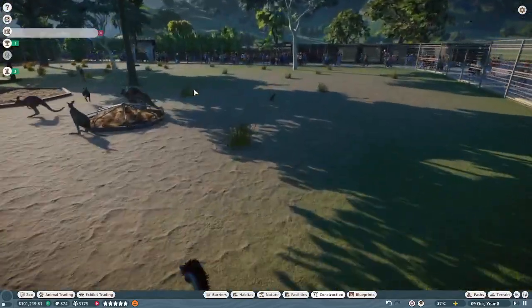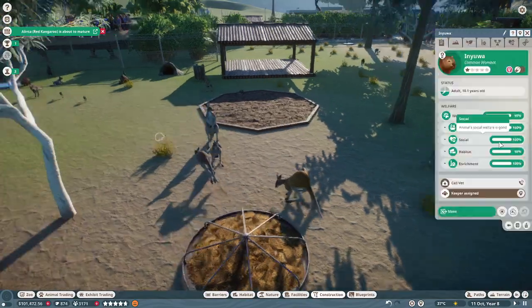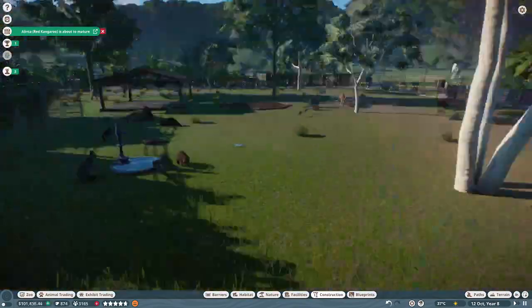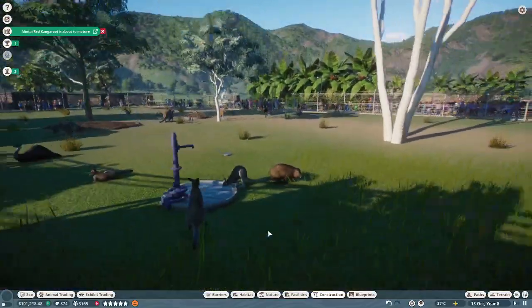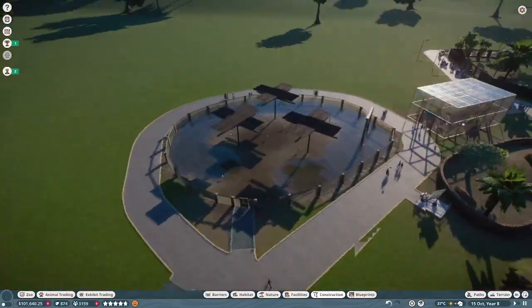Interacting with the curio ball there. Is there any other wombats in there? Inua — she's still sleeping underground. The first wombat's out. I love this zoo.